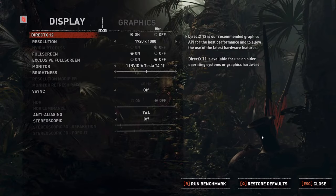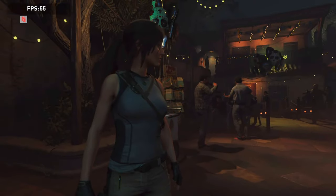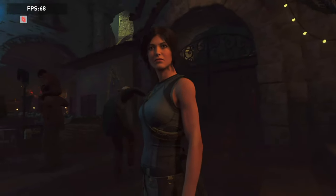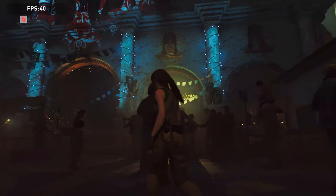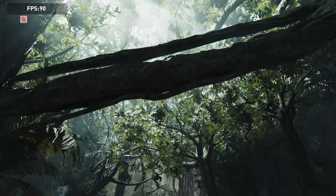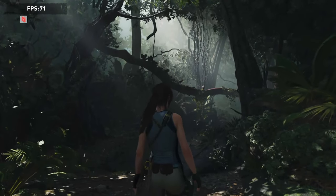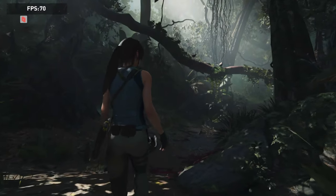Here we are in the Parsec 1080p test. Resolution is 1920x1080 with vSync off and basic anti-aliasing enabled on DirectX 12. This is how I ran all three 1080p tests for Parsec, Moonlight, and NICE. You can see that it is very, very smooth, at least in this scene here, getting FPS of around 40 to 43. And in the second scene with lots of foliage, what I noticed with Parsec is that it is very smooth with no stuttering, at least at 1080p.